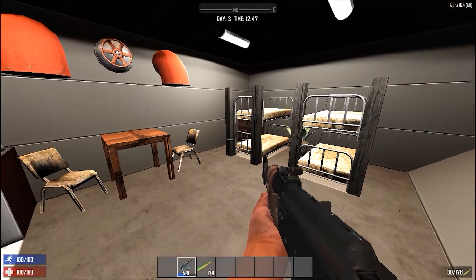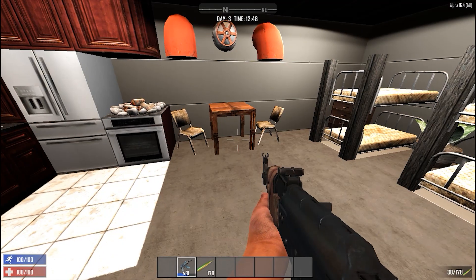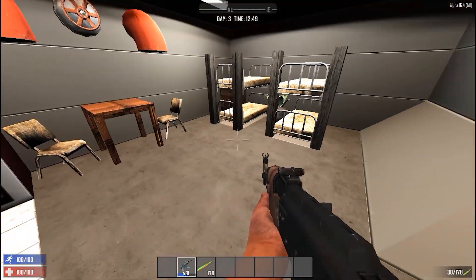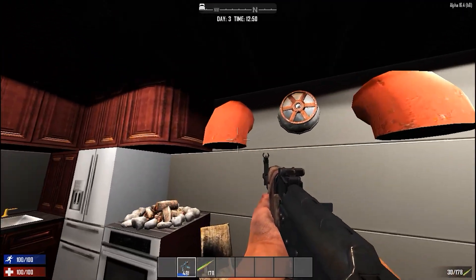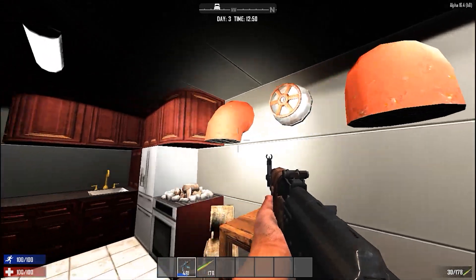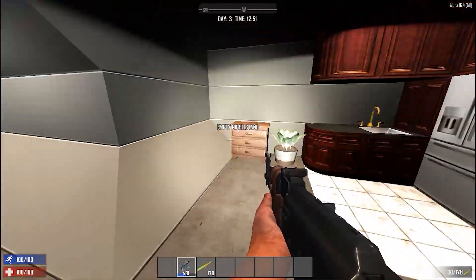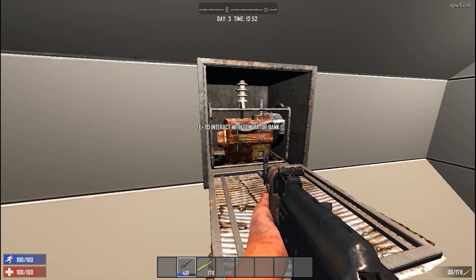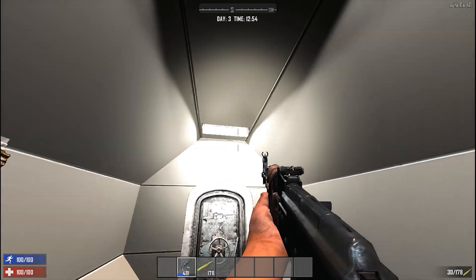I wouldn't want to live down here for too many years — there's no monopoly or board games, just you and four people. But you can see where the air comes in and out, and there's a lovely little kitchen. The generator in here powers the electric fence around the base, so when the house gets compromised, you still have the electric fence running — which is a good thing.